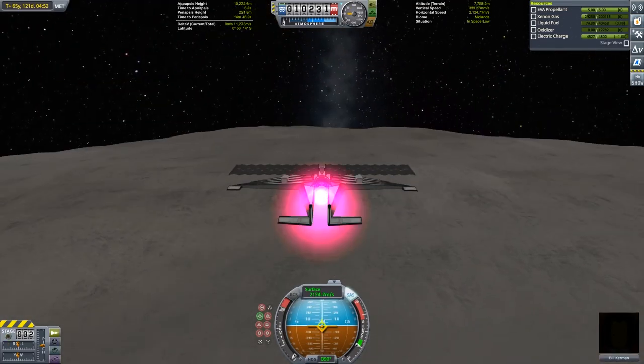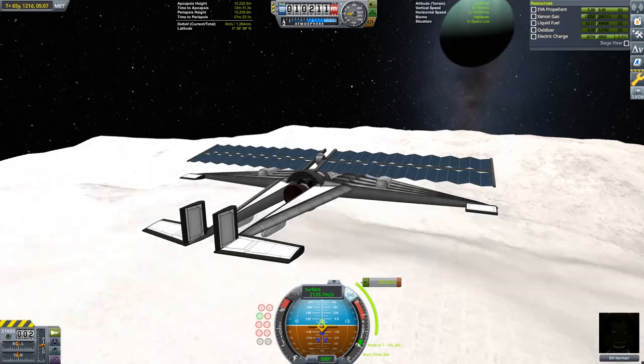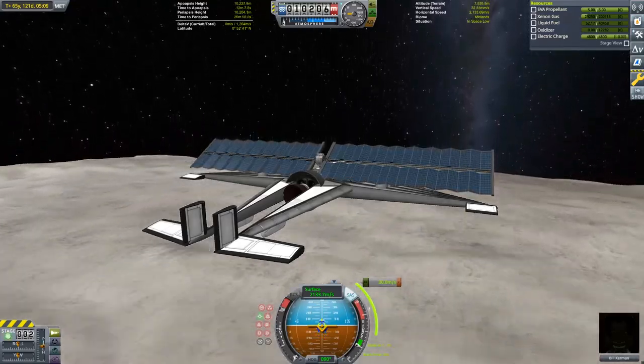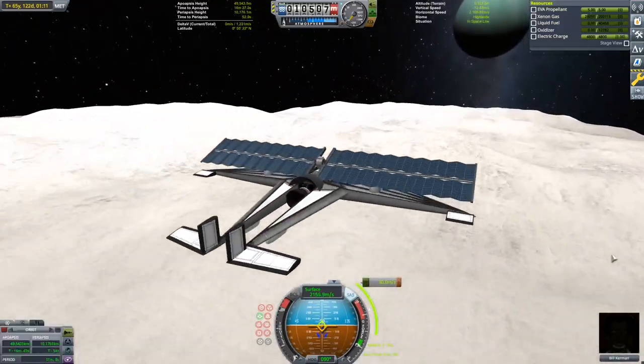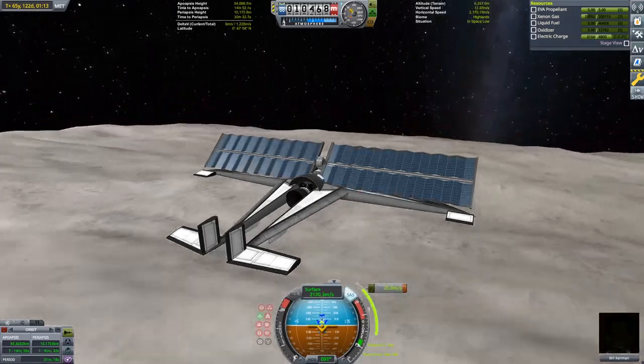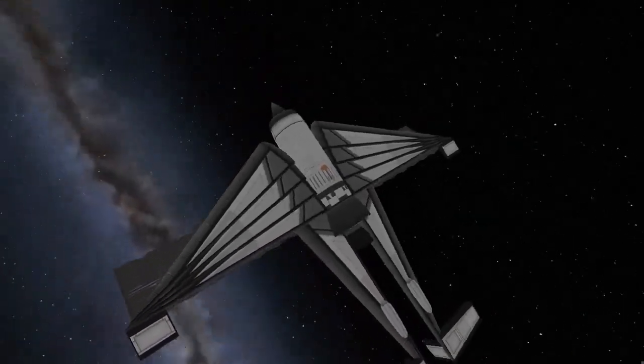Once we reach apoapsis we're going to use the remaining liquid fuel to circularize into a low Tylo orbit, and then we can begin the slow steady process of burning out into an elliptical Tylo orbit. We will have some extra ion fuel left at the end but not enough to add another landing, so we're going to head straight back to Kerbin and the Kerbal Space Center.